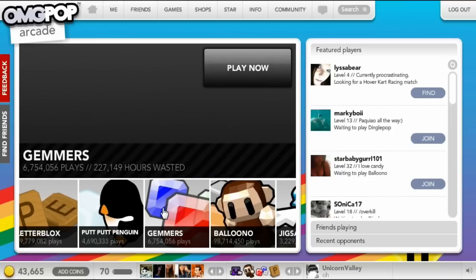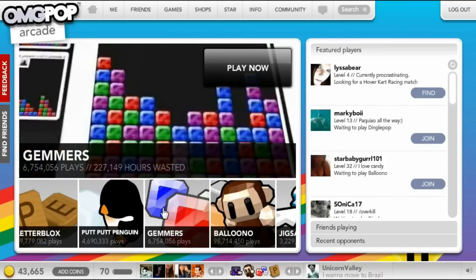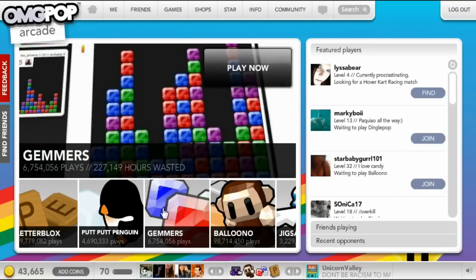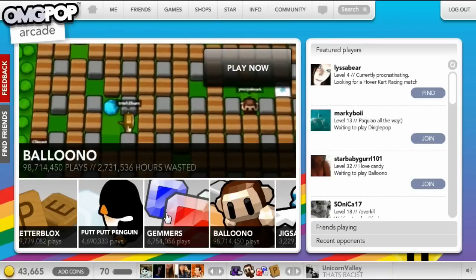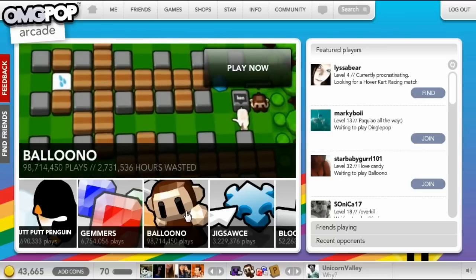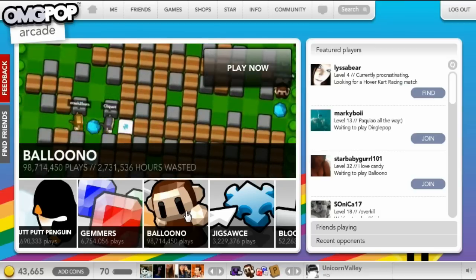Gemmers is a pretty unique game. You find groups of three or more gems, click on them, and they'll disappear. You can use power-ups like the cut tool to clear gems, or the glasses to highlight ones that can be popped. Whoever lasts the longest wins. Balloonoo is like playing with fire, but with monkeys and water balloons. It's really fun and can get really intense, even though it looks like a little casual game. I would highly recommend it.